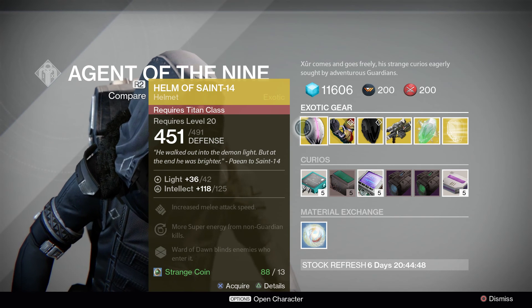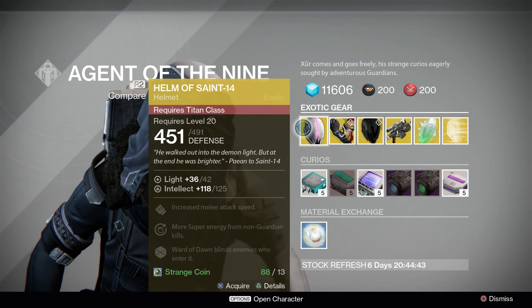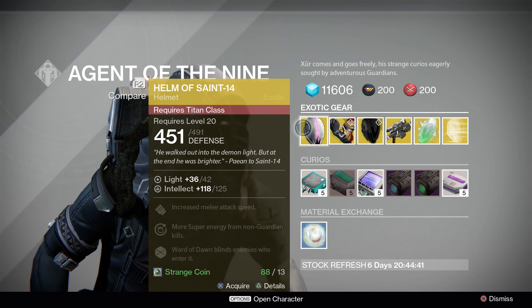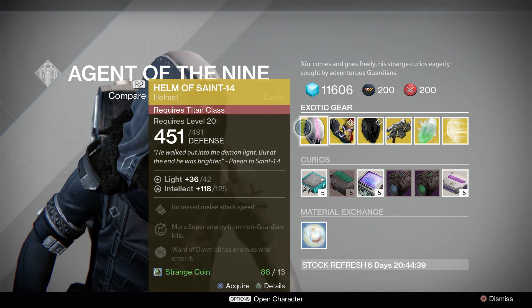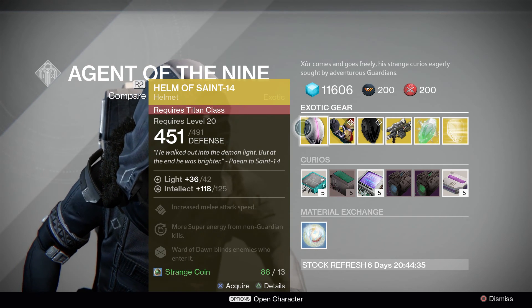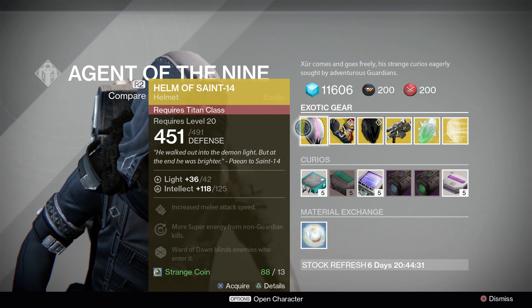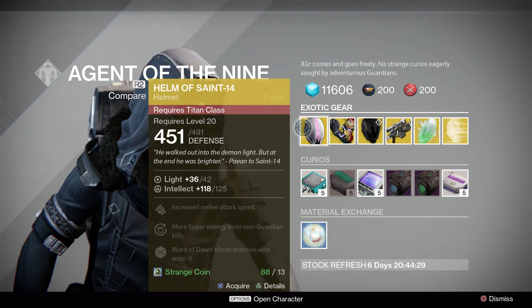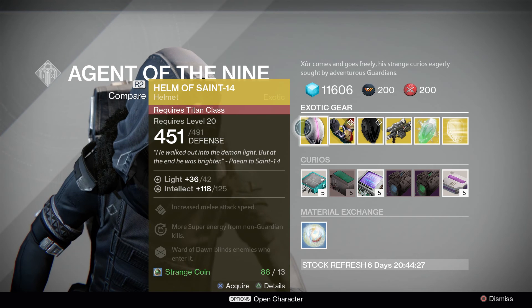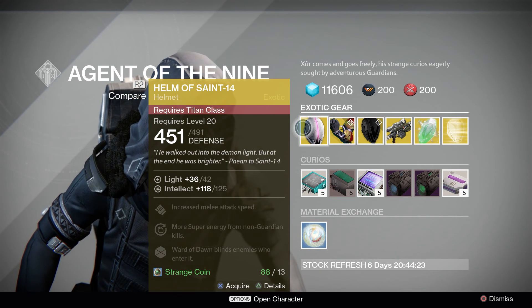As for the gear, we have the helmet for the Titan class. It has a base defense of 451, defense of 491, base light of 36, light of 42, and intellect of 118 to 125. Perks on this increase melee attack speed, grant more super energy from non-Guardian kills, and Ward of Dawn blinds enemies who enter it. This is actually a pretty good helmet for both PvP and PvE.